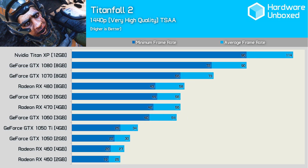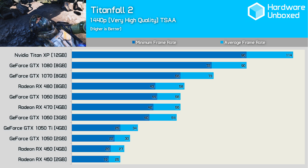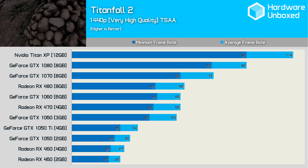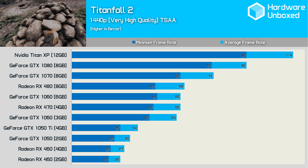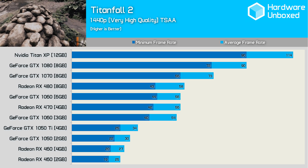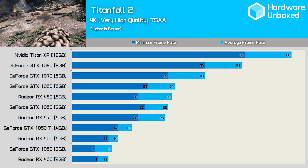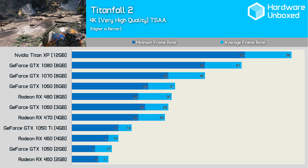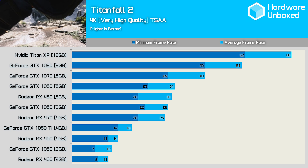Jumping to 1440p, gamers will require either a GTX 1060 or RX 470/480. All four produce similar performance, rendering between 54 and 58fps on average. If you want to stay above 60fps at all times, the GTX 1080 is still the best solution. As suggested by the developer, those wanting to play at 4K will require the GTX 1080 or the Titan XP — the latter being a nice option if you're a Saudi prince or a small YouTube tech channel owner.